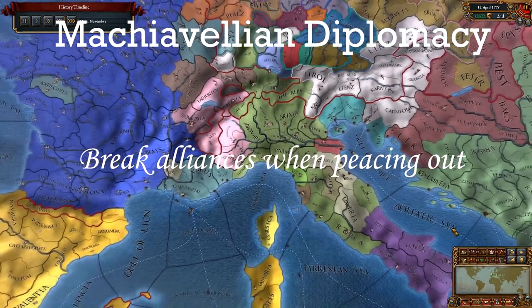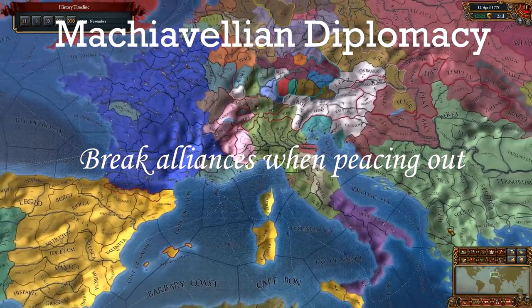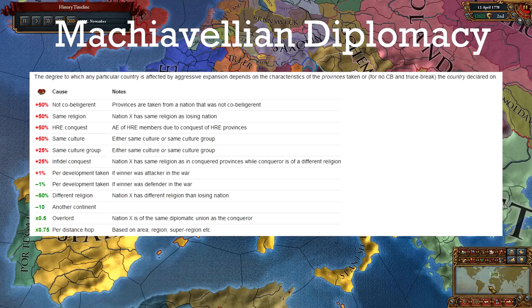When peacing out enemies in war, keep in mind what your near-future wars might be and see if you can break any alliances you don't want. And finally, never take provinces from a war ally who is a co-belligerent, at least in the start of the game. The extra 50% AE modifier means a certain coalition war.